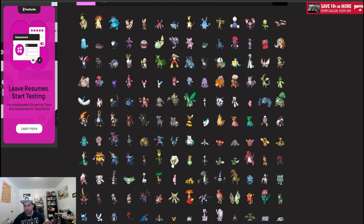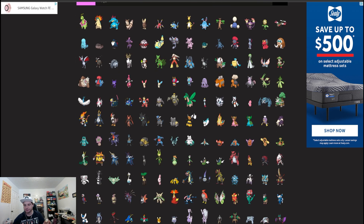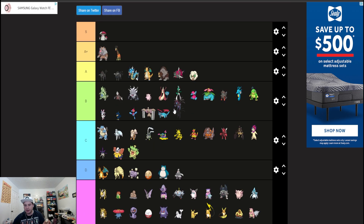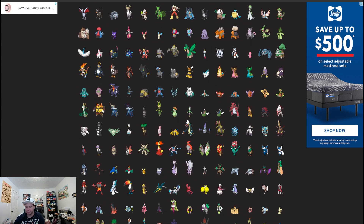Amoonguss is going to be good. Whimsicott is probably going to be the tailwind setter of choice for this format over Murkrow — we lost Tornadus so Whimsicott is like the next best option. Chandelure might find some usage. Hydreigon is kind of gimmicky so I'll throw it in B tier — the Focus Energy Scope Lens Draco Meteor always-critting set was awesome play in Regulation A and B and could definitely come back.